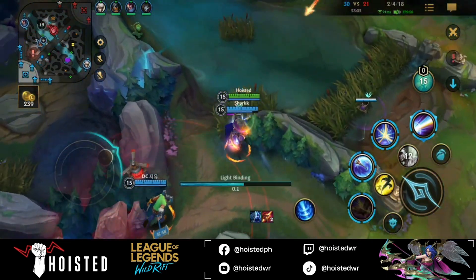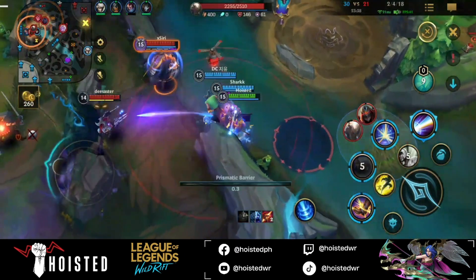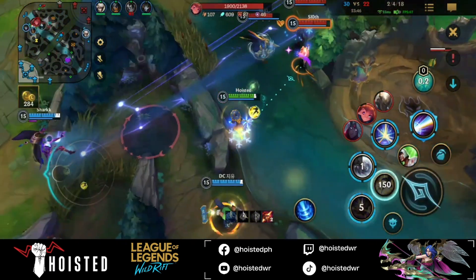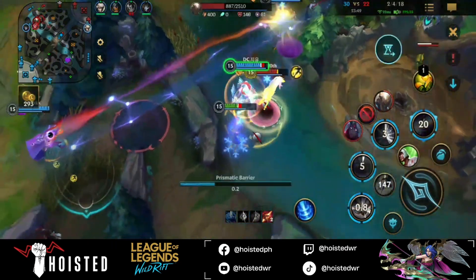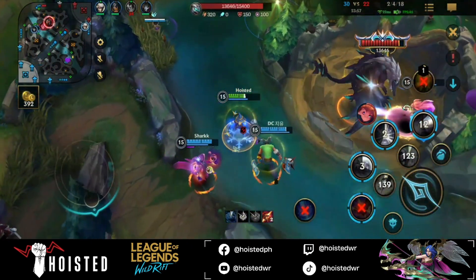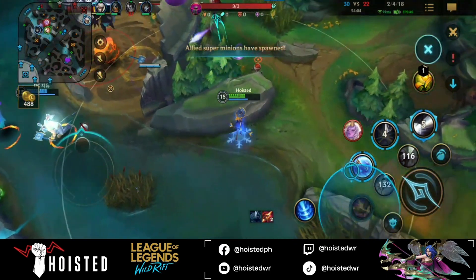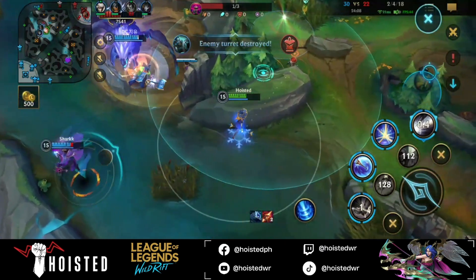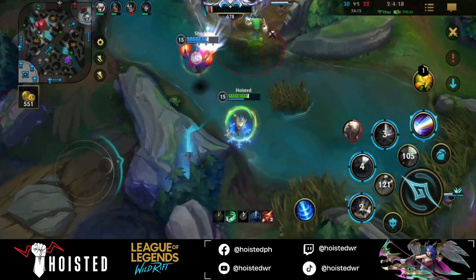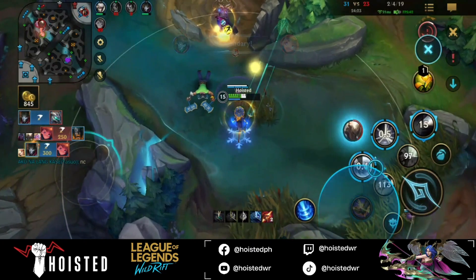Here I used my Q to check the bush before going forward — you wouldn't want to face-check and get killed since the death timer is very long. It's really bad that Yasuo got caught prior to the elder fight, putting us at a numbers disadvantage. I went in for a Q-Flash combo but my ultimate got blocked by Pantheon. Camille was split pushing while we bought time — she forced a recall on Zed, making it a 3v4 in the elder fight. Camille continued to split push, took down the inhibitor turret, forcing Zed to stay on lane. Surprisingly, neither jungler secured the objective, but Jean secured the elder and Camille just ended the game.